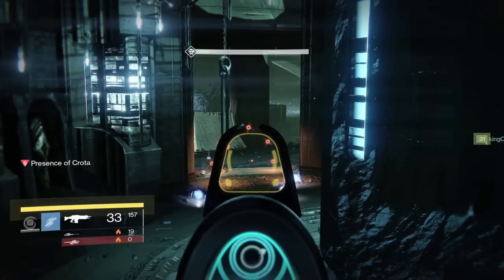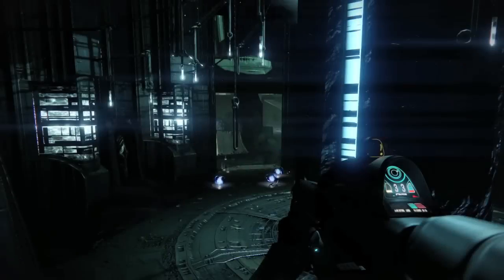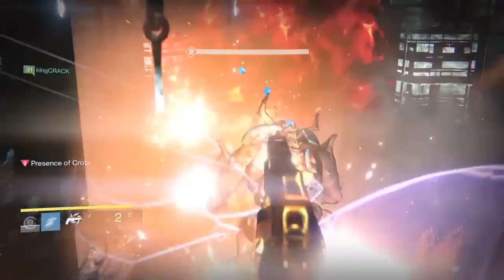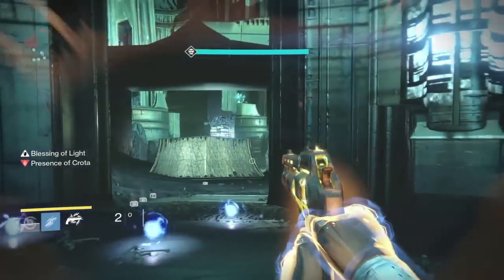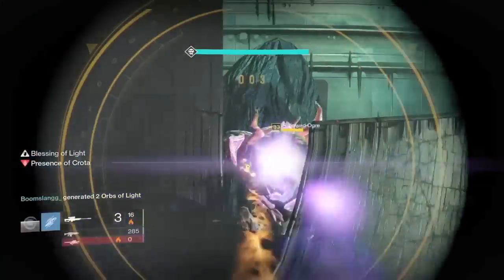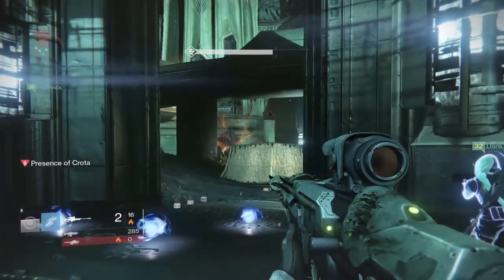As soon as the ogre comes out it's going to be stunned. While you're waiting, kill a few thralls and pop your heavies if needed. The second ogre is already out here too — take down the first one quickly. Don't use a rocket launcher on this ogre because you can tube each other, and if you wipe you can't reach the oversoul. Play it safe.